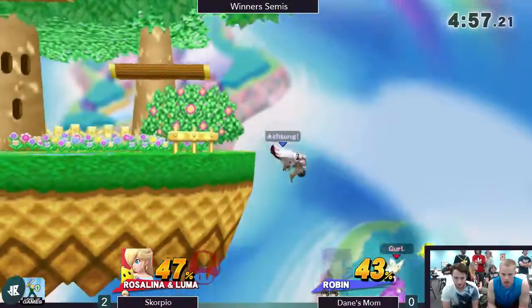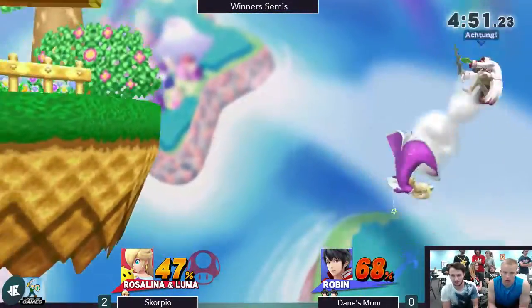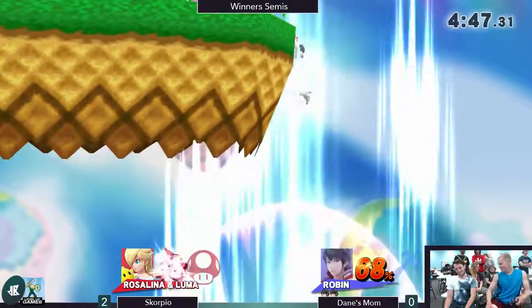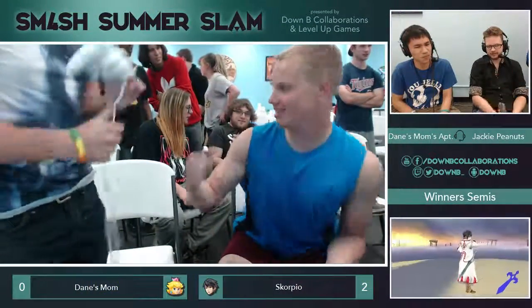Just look at that Levin Sword — too powerful. That was a 47% combo from Zero. Strong work offstage, though — and he just misses the ledge snap. That looked so good for about a second.